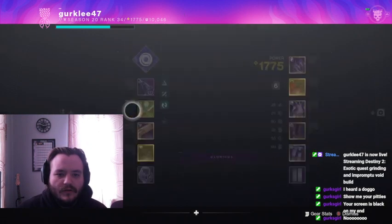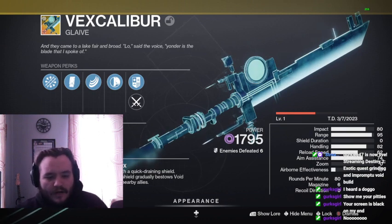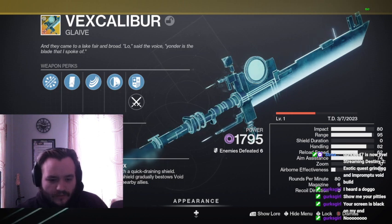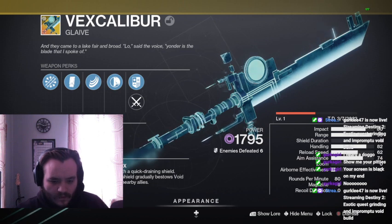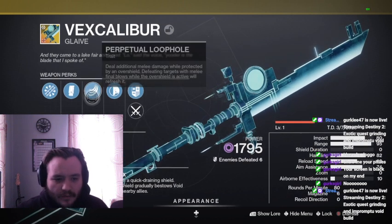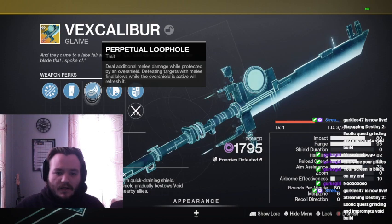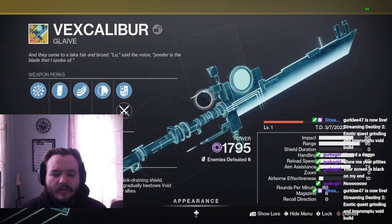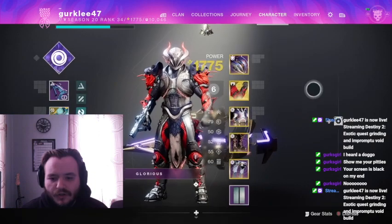That's kind of what this whole thing synergizes around. So you've got your Intrinsic trait where it fires a Void Spread instead of a single bolt. It has a Quick Draining Shield, and when you block damage it bestows Void Overshields to you and nearby allies, and you deal additional melee damage while protected by an Overshield. Defeating targets with a melee while the Overshield is active will refresh it. So it's really good support, survivability exotic, and it's brand new.